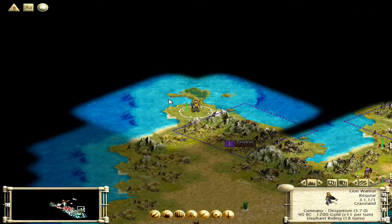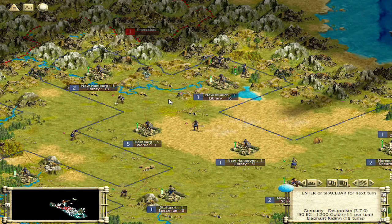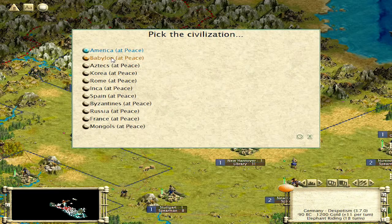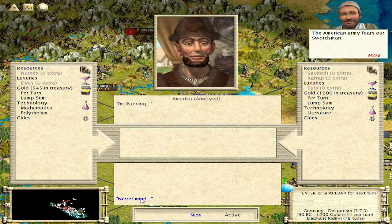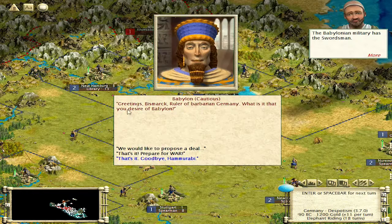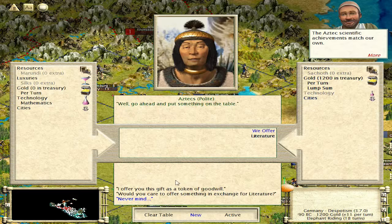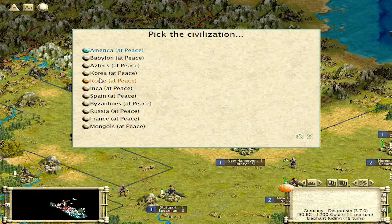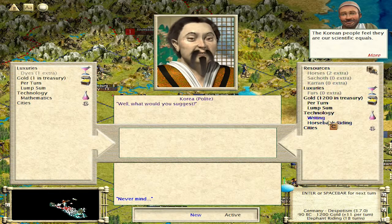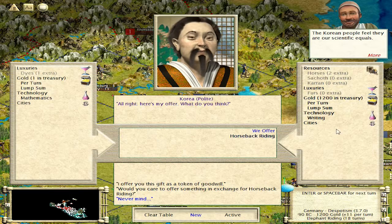They might attack me, they might not. Is that the coast over there? That could very well be an inland ocean. Let's take a look at a couple of our closest technological rivals. Math at 270 — I could get back in the game here and leave Babylon and Spain in the dust. Korea has got math and writing. Are they trading for horseback riding? I don't want to give them any money, so I'll skip that.